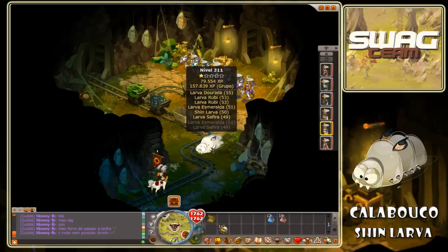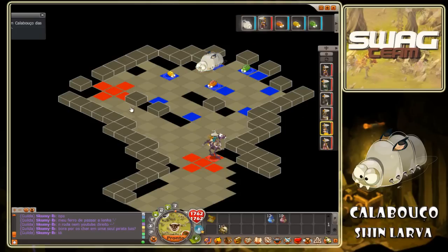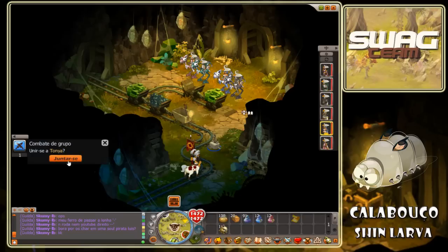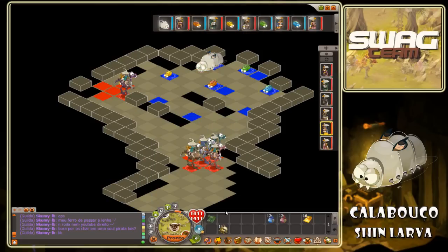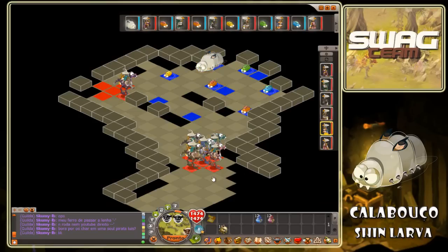Provavelmente poderei falhar a conquista, mas pelo menos estará aí o calabouço gravado. Portanto vamos lá. Estou a começar aqui. Convém deixar chars de agilidade mais para a frente. Vamos já pôr os chars que têm que ficar cá atrás, que é o oza. Porque senão ficam bloqueados e depois eu não consigo andar. Mas à partida não haverá grande problema.